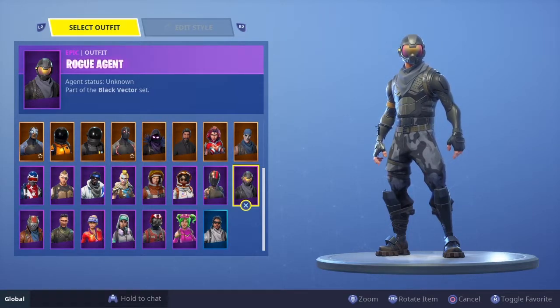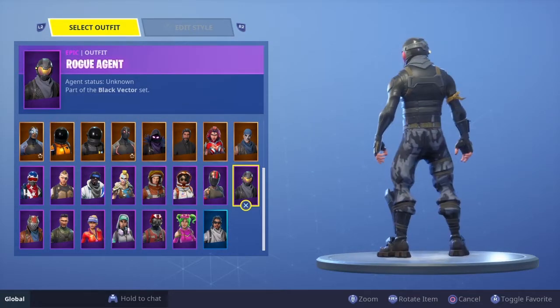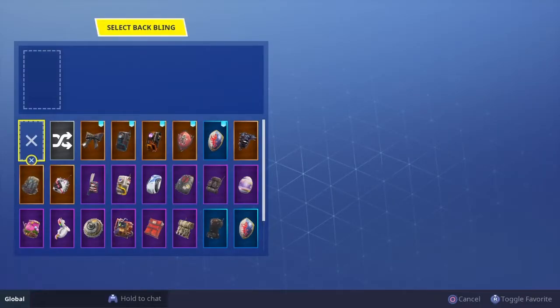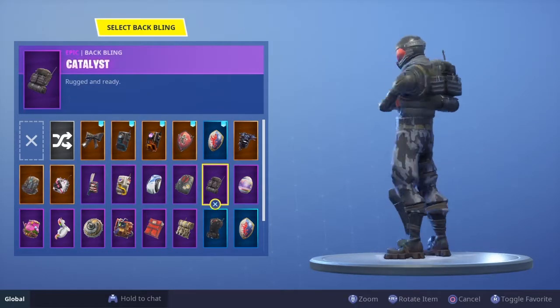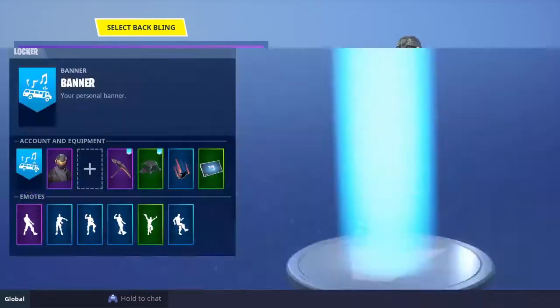Number 26 is Rogue Agent — this is the first starter pack skin. Not bad for the first starter pack; I like the design on it. I used to use it but don't anymore. The back bling doesn't work on it — it sticks out too much and just doesn't look good.